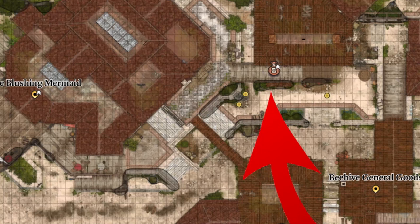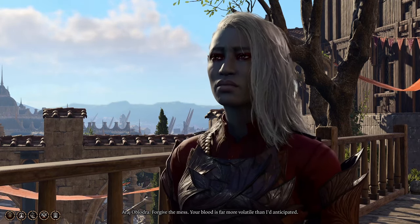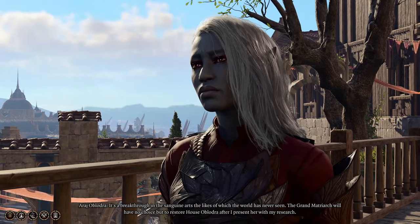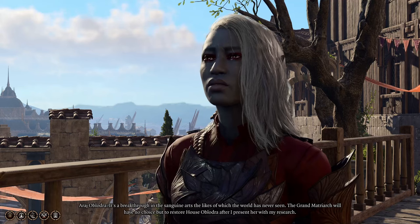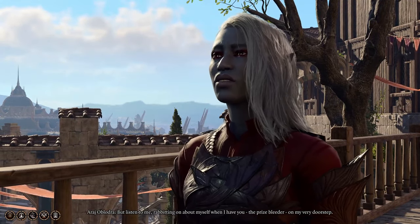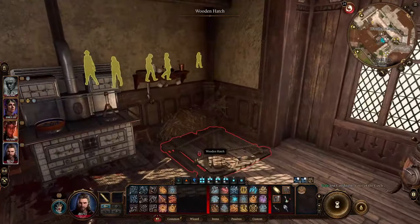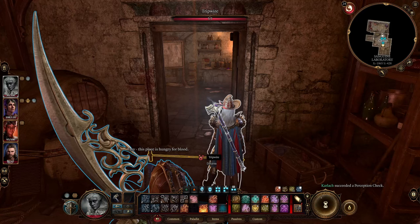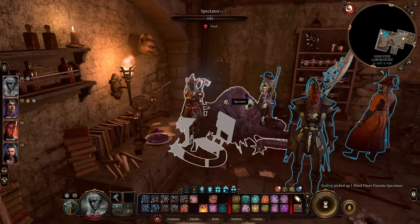Number twenty-seven: go to Crimson Draughts where you'll find Araj Oblodra — the Lolth-sworn drow who was at Moonrise Towers. She survived and found her way to Baldur's Gate. Speak with her for a memorable interaction. Afterward, have Gale or someone go invisible. If you succeed on your perception check you'll find the key that leads to the hatch, which leads down below to the door. Watch out for traps. When you open the door directly ahead, to the left of the spectator on the floor, the specimen is on the desk.